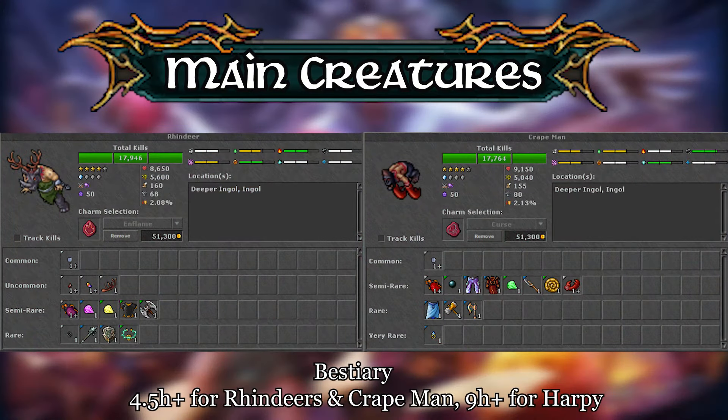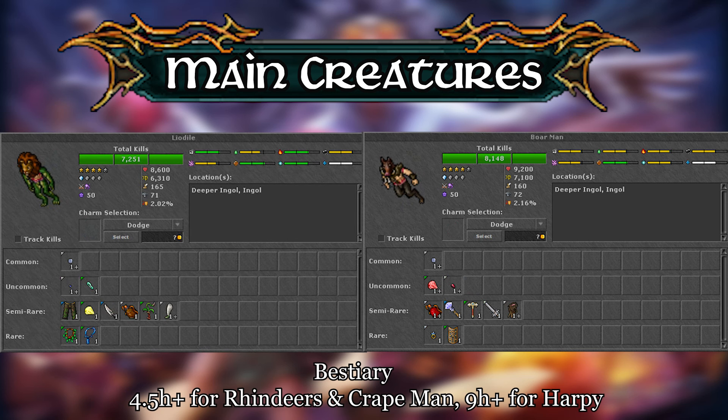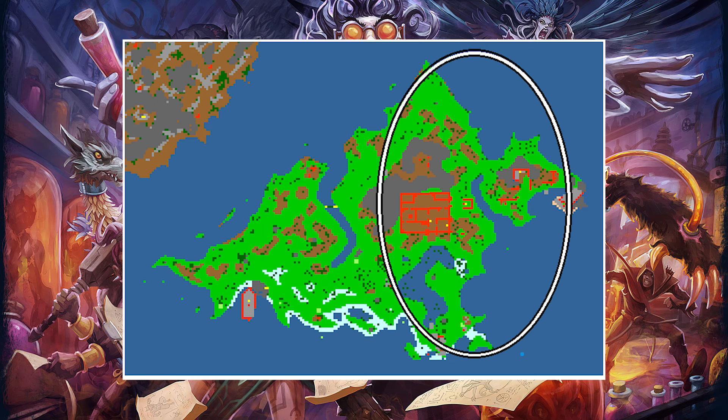On the surface you will encounter mostly 3 monsters: the Craveman, Rinders, and Harpy. The Harpy are the ones with the least density out of the three. You will also encounter very few of the other creatures from Deeper Ingol, but towards the right side of the surface you do encounter more Bormans and Lyodiles.